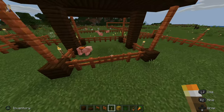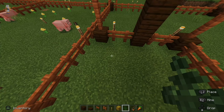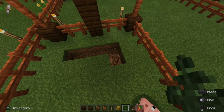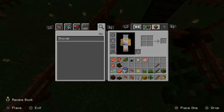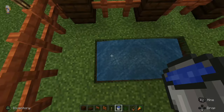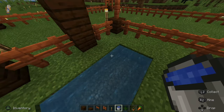So that is looking good. On this side, I'm going to make a little bit of a water area for the pigs to go into. So let's break some blocks here. Now let's go get my bucket and put it on my hot bar. Let's fill it in with water. The pig's already in there enjoying it — that will keep them cool in the hot summer days.